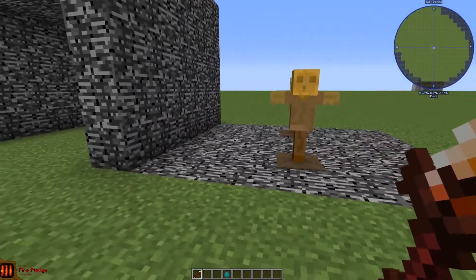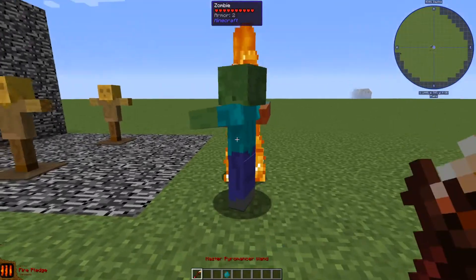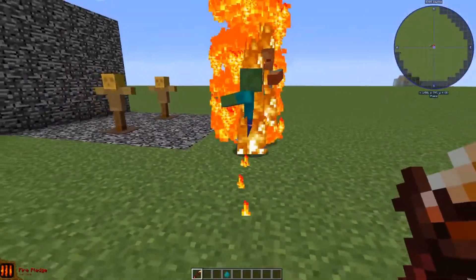This next spell is funny — I think this is a big Pokémon reference. It shoots a fire creature that keeps walking forward and deals damage to everything it passes through.